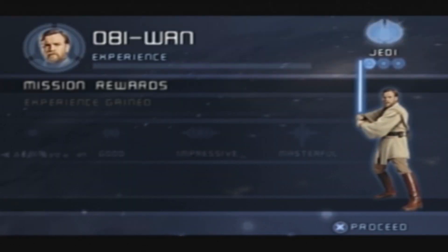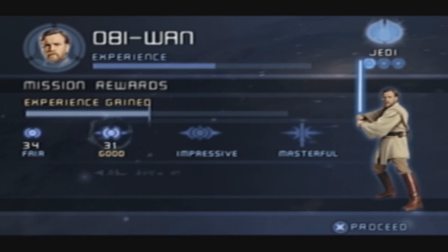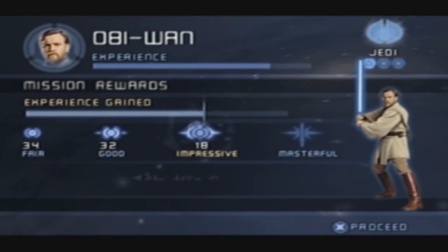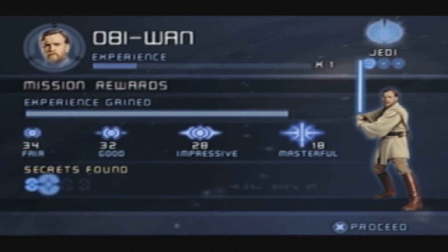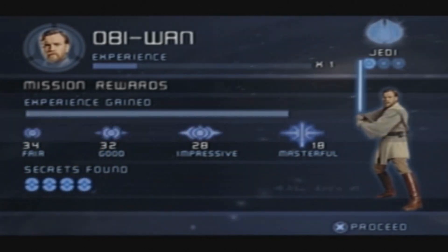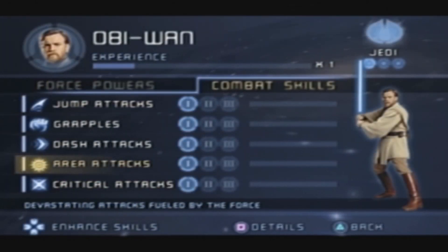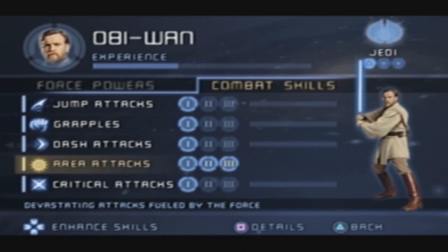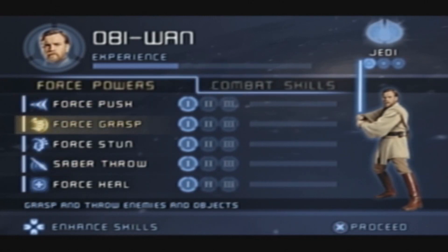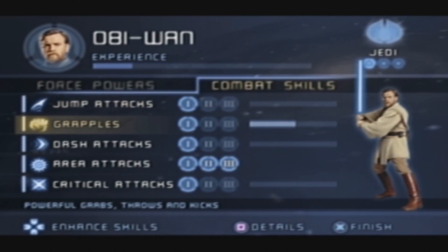We're going to be Anakin again next time. Let's see how we did — we should have done really well. We got some masterful kills in there and should have gotten a lot of impressive kills too. And to see how fast that bar moves up when it's impressive and masterful — and all four secrets! Last time I put all of Anakin's XP into his critical attacks; I'm going to put all these into Obi-Wan's area attacks because his are very cool. Force Grasp is a good one, but I'm going to put them all into grapples because I really like Obi-Wan's grapple moves.